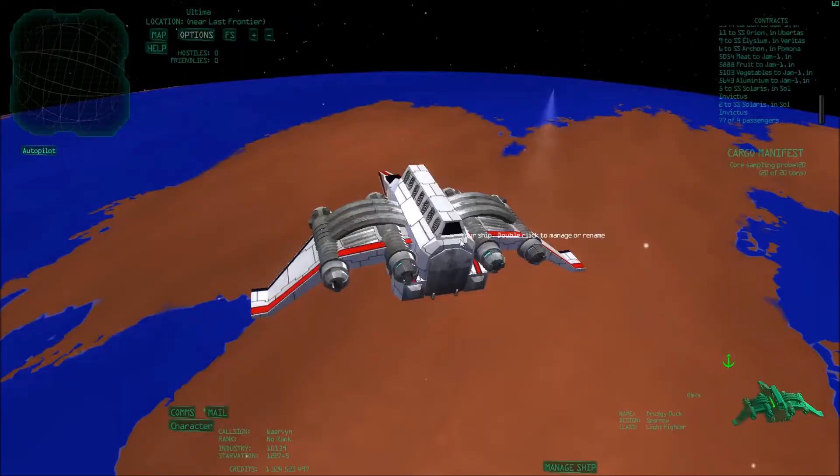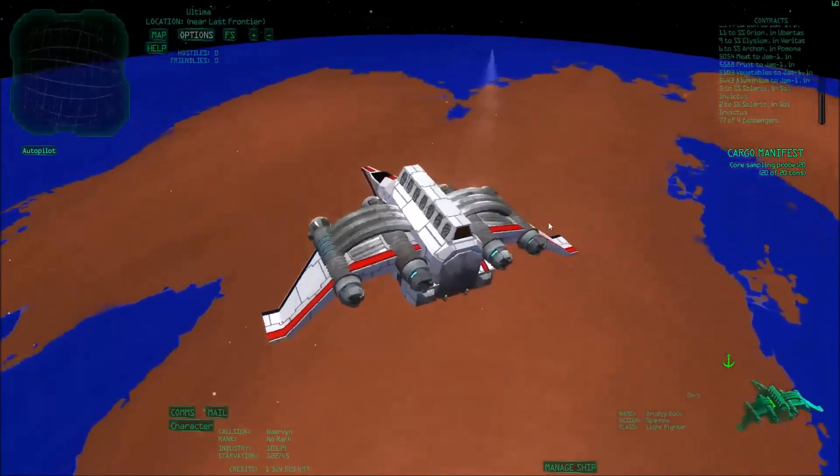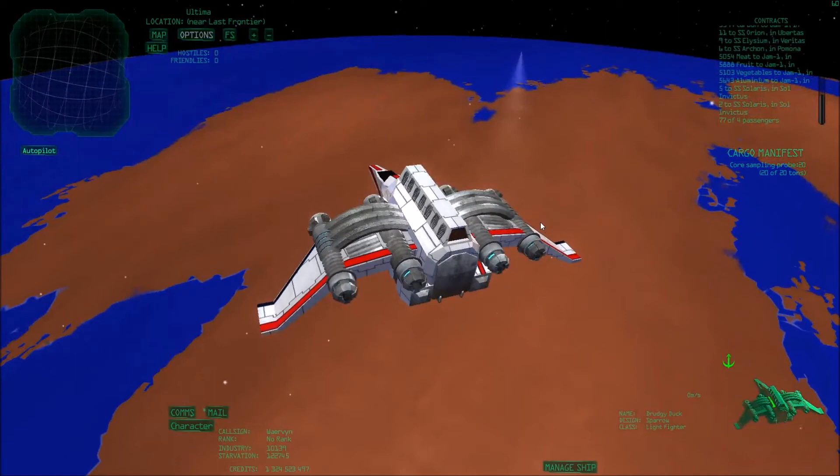Hello everyone, Wervin here and this is part two of the colonization tutorial where we'll launch some core sampling probes in order to analyze the entire planet. We've already figured out that this planet is quite nice to settle on, so now we want to see how the resource distribution is.